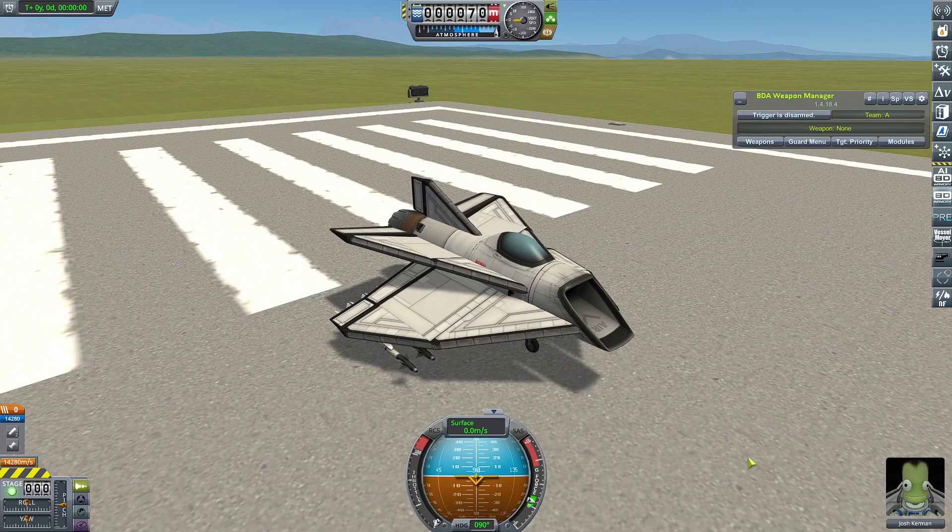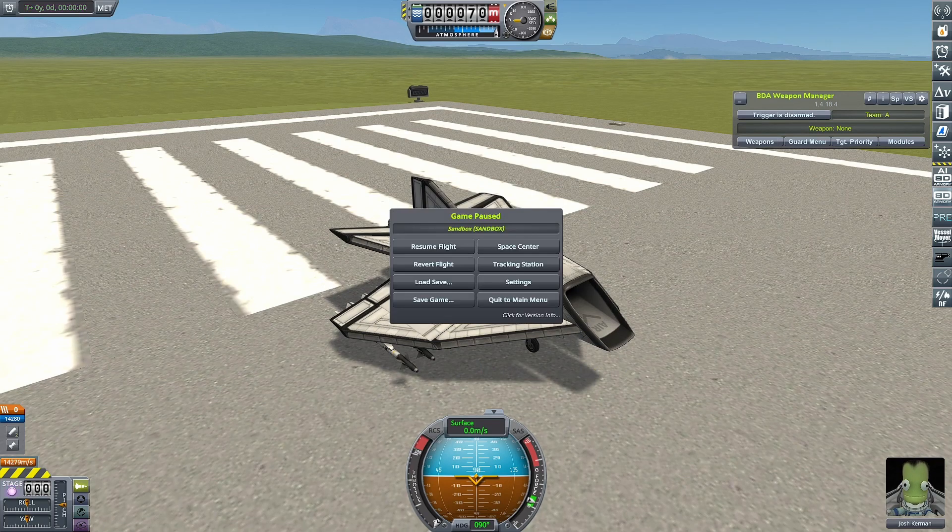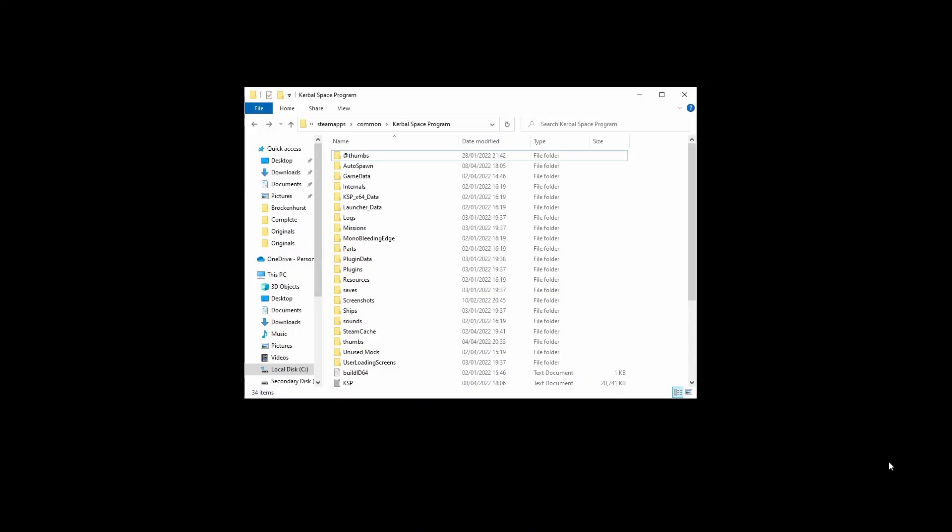So we're out here on the runway with one of my Spike Tails. It doesn't actually matter what craft you start with for this — all that matters to show BD Armoury's next little trick is that I am in flight mode with the flight window up. I'm going to bring up my main KSP folder. In here you can see there is a folder called Autospawn, which is used by a few of the features in the Runway Project Fork of BD Armoury. This feature is very brand new — in fact it's sort of pre-alpha at the moment.